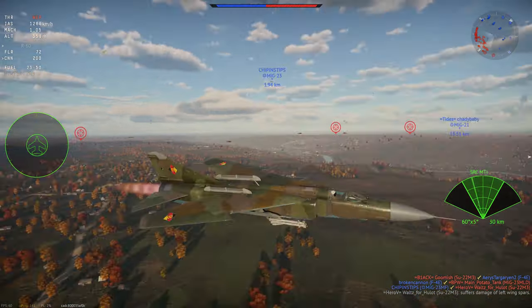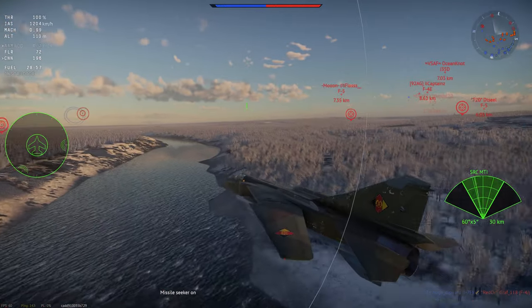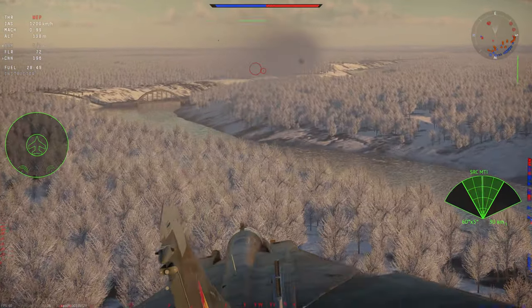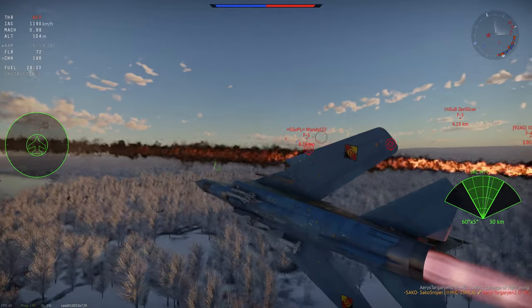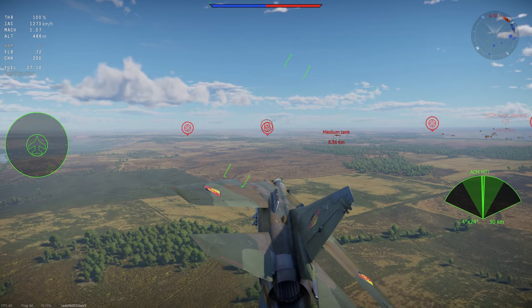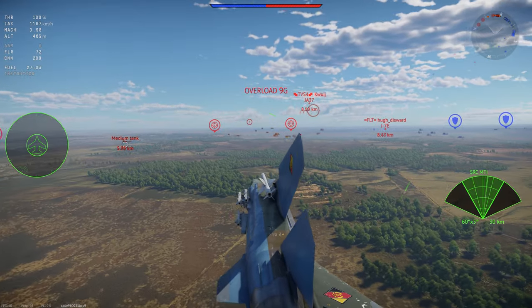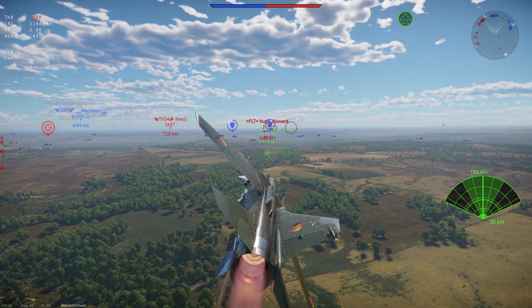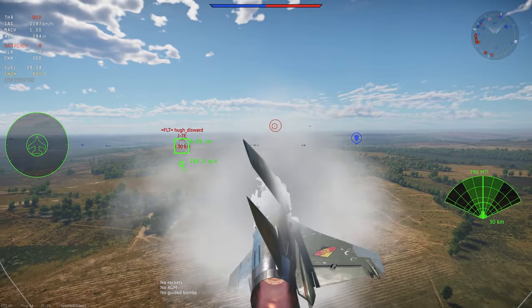For air-to-air missiles, the stock R-13Ms are rear-aspect with a maximum overload of 20Gs - decent but underwhelming at top tier. The R-60 IR missiles are much more agile at 30Gs but are rear-aspect only with a shorter range of 5km compared to the R-13M's 5.5km. The R-60s are also very susceptible to flaring. Notably, these are not the R-60M missiles found on other MiG variants, so you cannot fire them in a head-on approach.